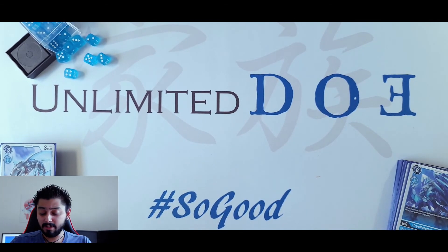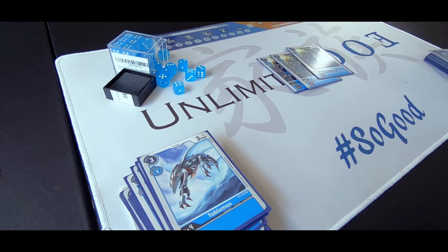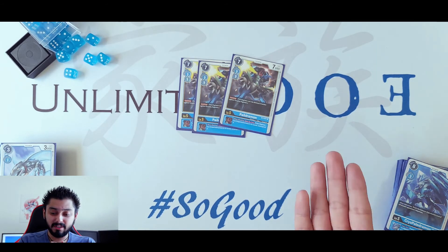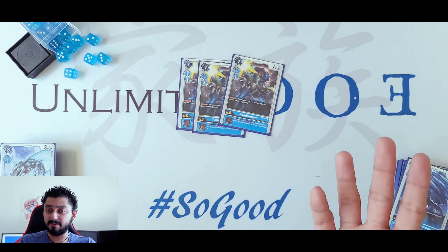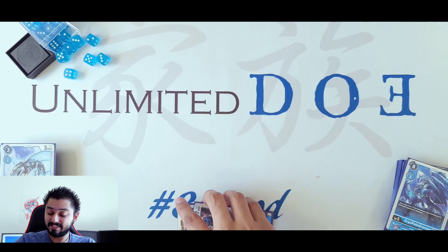For the level 5s, we're running 3 of the Paildramon. I was running 4 but that was too much, so I dropped it to 3. It has Jamming, and when you Digivolve ImperialDramon on top of it, instead of costing 5 it drops to cost 3. Also, once per turn when you're attacking with ImperialDramon, you get to stand it again.